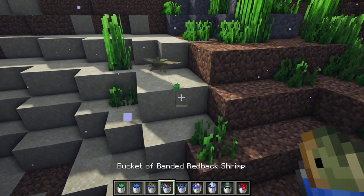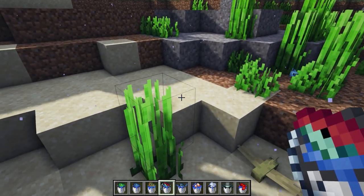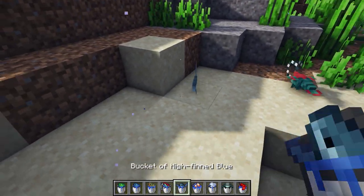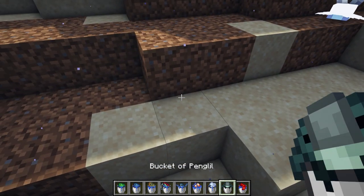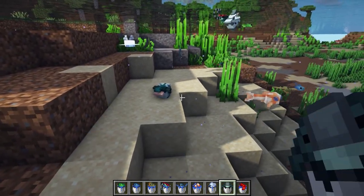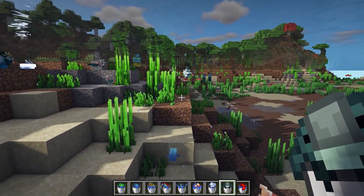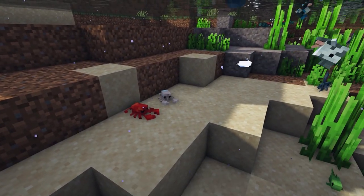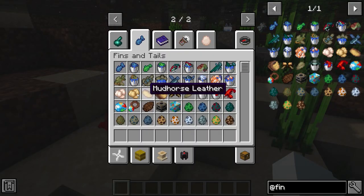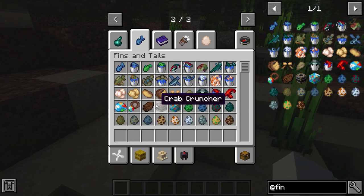This next Minecraft mod is called Fins and Tail and it adds new sea creatures to the game such as peewee bluey, banded redback shrimp, arrowfish, swamp muckas, flarkback sucker, mud horse, bug fish, leaf snail, and crabs. It also adds items like fish drops, boots, gems, an amulet, and shells — and you can eat the fish too.